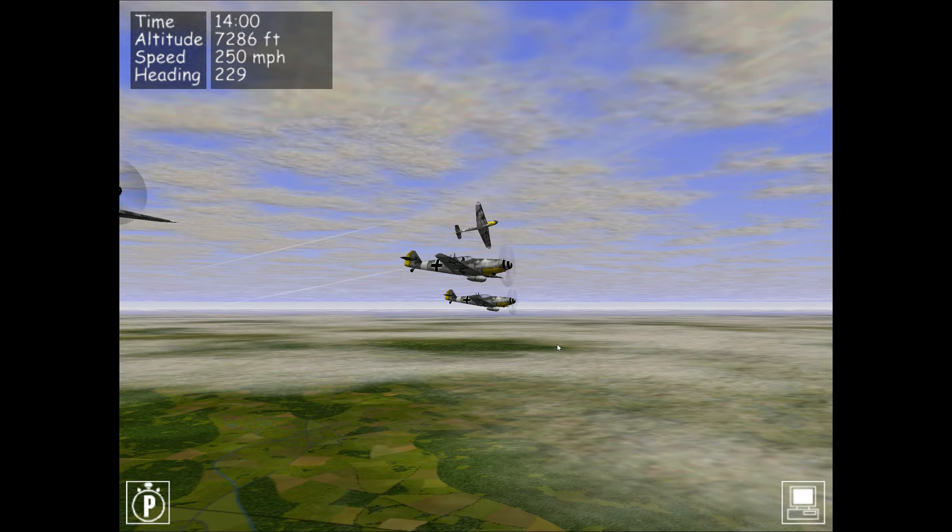The exterior fuel tanks - the drop tanks - are still attached to the 109s at this stage. I'm going to let the AI jettison those, as they need their maneuverability for the attack runs. If you want to manually jettison the drop tank, please look at Getting Started video number 13 - fighter school number one for the Bf 109 - where I cover the procedure for manually jettisoning the drop tank, switching fuel from exterior to interior tanks, and restarting the engine.